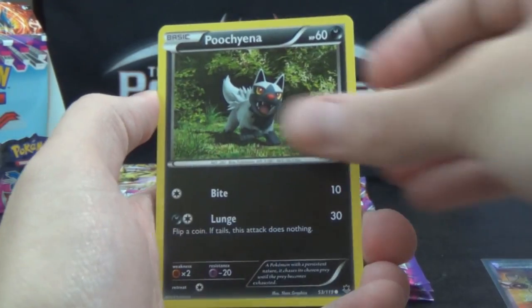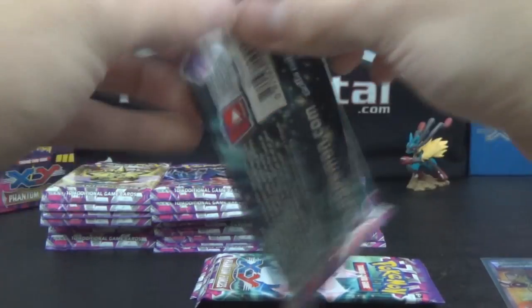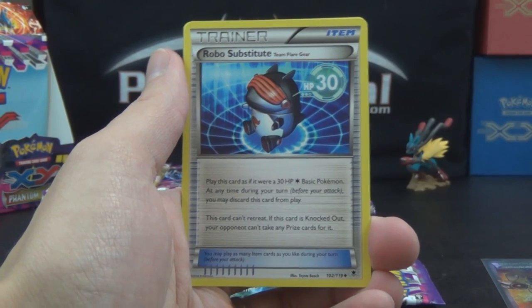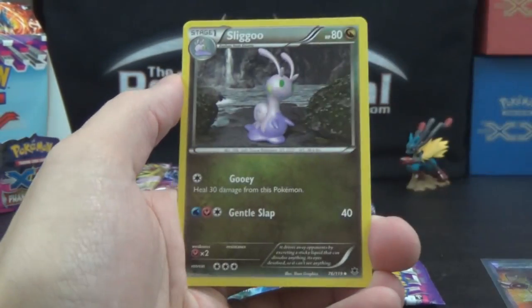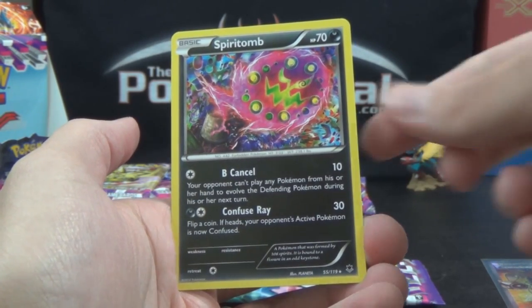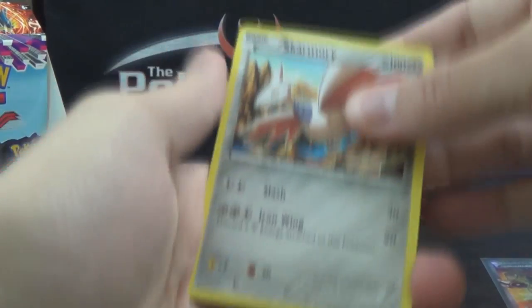We got Whismur, Swirlix, Poochyena, Yanma, Spiro, VS Seeker, Lampent, Furfrou — a different looking Furfrou — Goomy Reverse, and a Musharna. Goomy, Munna, Fletchling, Rock and Rolla, Pumpkaboo — happy post-Halloween day, because yesterday was Halloween, although I'm recording this at about 10:30 at night on Halloween. A Robo Substitute Team Flare Gear, Lumineon, Slugma, Reverse Diancie — there's our reverse holo. And an ACE SPEC Spiritomb with Boo Chance and Confuse Ray. Your opponent can't play in a Pokemon from his or her hand to evolve the defending Pokemon during his or her next turn. I don't think that will see too much play — there's not a whole lot of evolving in the current metagame.